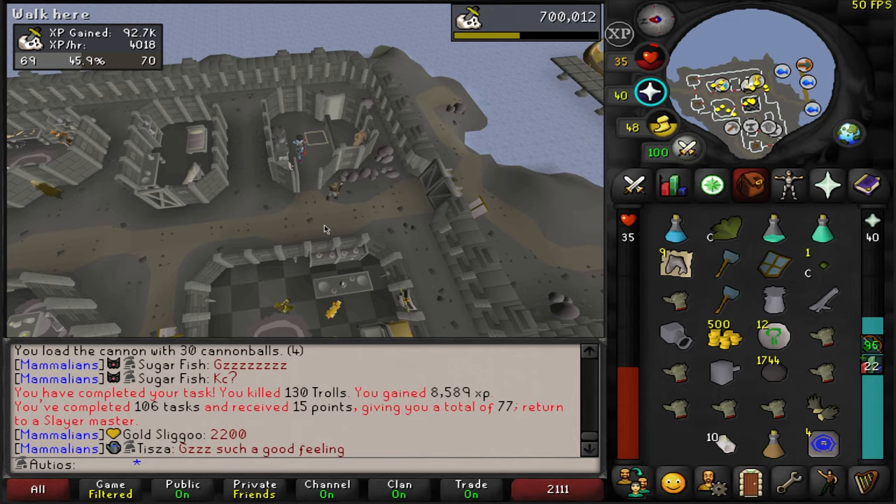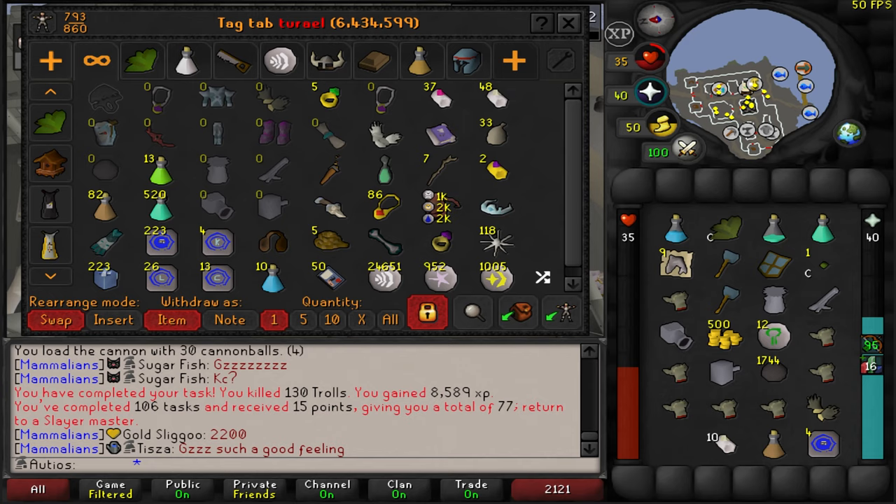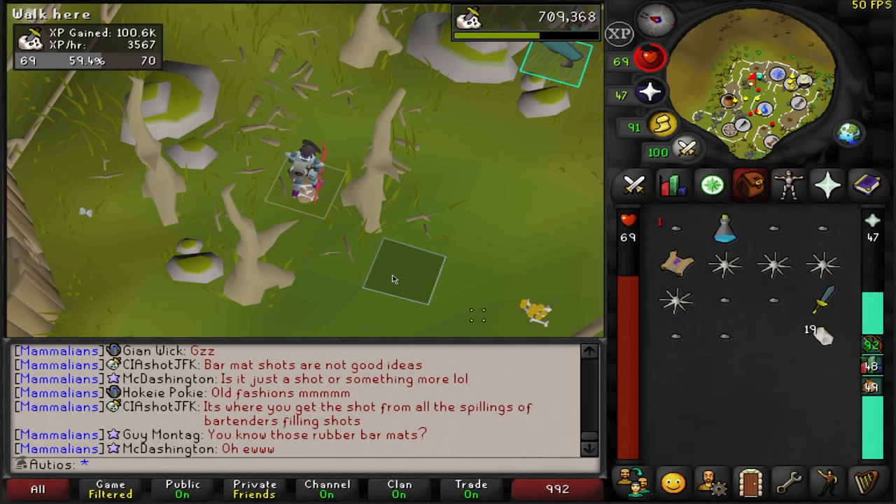We just completed our troll task. I think I'm just going to go ahead and do three Turiel tasks real quick, just because I really want to get that 110 bonus — I need points so bad right now. We did our three Turiel tasks, and then we got trolls from Duradel.